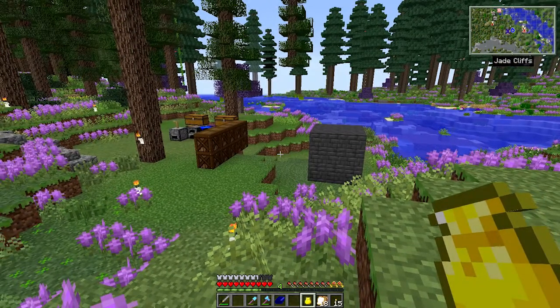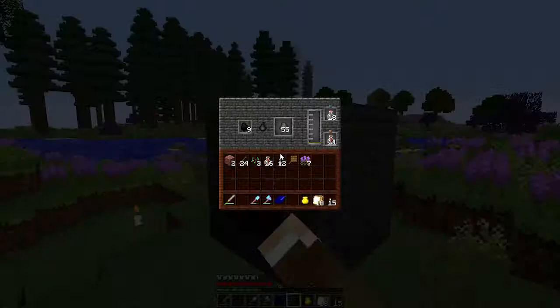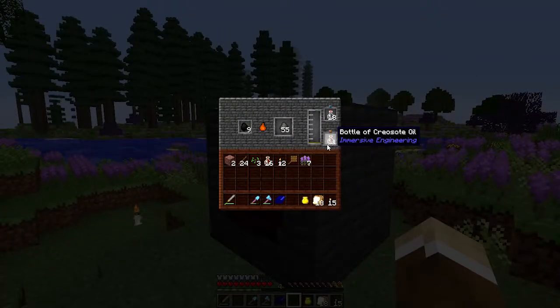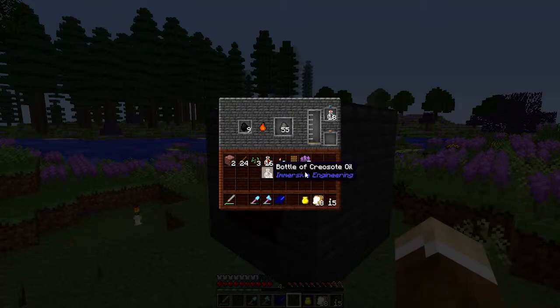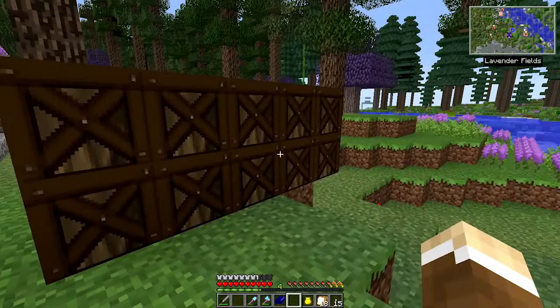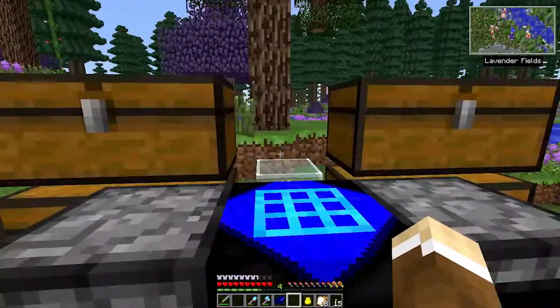So what are we doing today? I put together this coke oven from Immersive Engineering which is making me some nice creosote oil. We're going to need that today because we are going to start working on getting some machinery going for ore doubling and other various things.